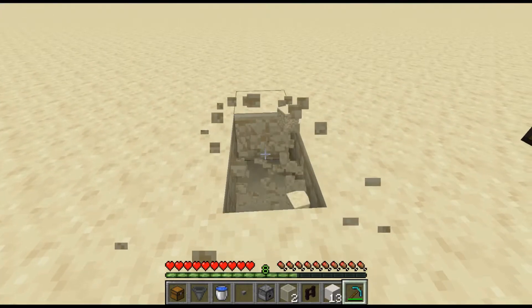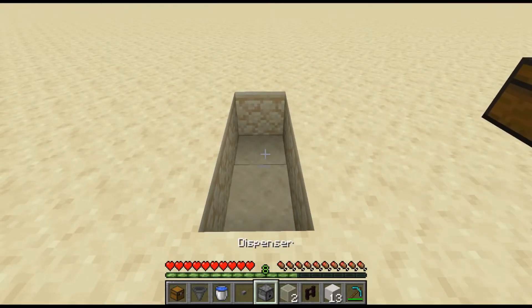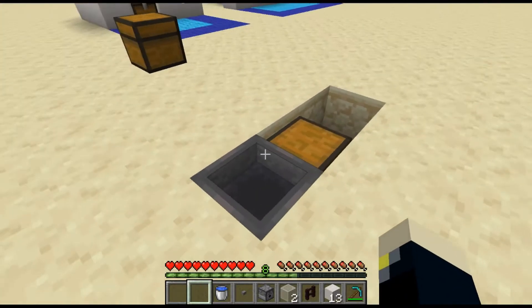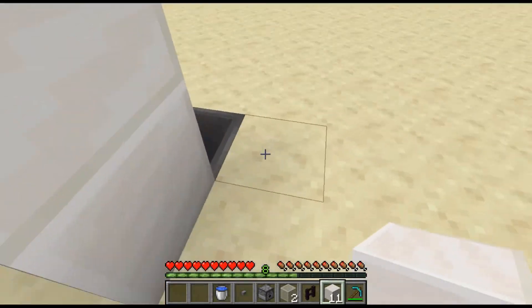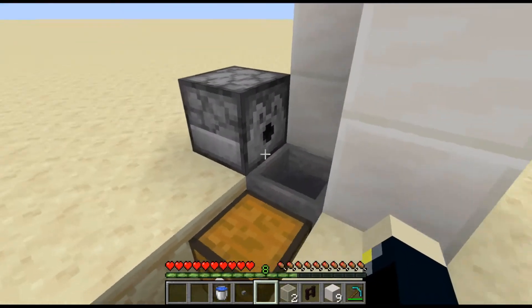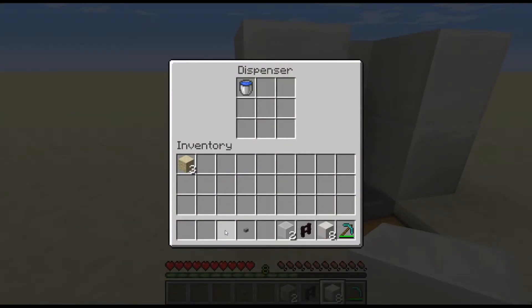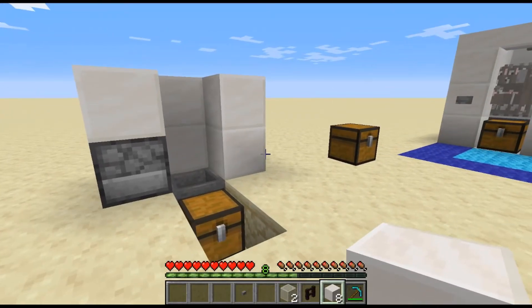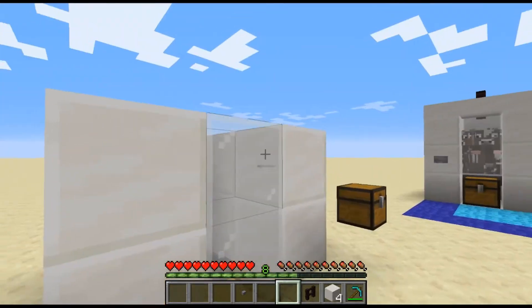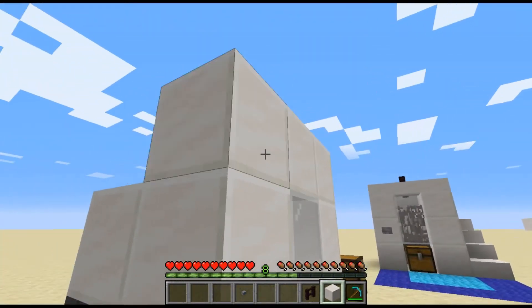First, what you're going to want to do is dig out a two-by-three area where you want to be able to collect your drops. Put a chest right there, then go ahead and put a hopper into it, and then build up two high on each side except for this part right here. Put your dispenser right there and then go ahead and put the block of quartz above it. Throw the water bucket in there.